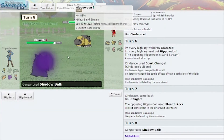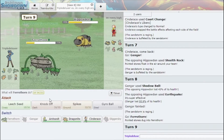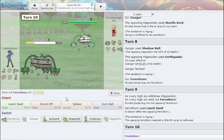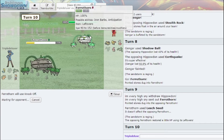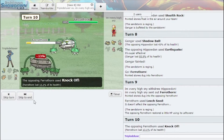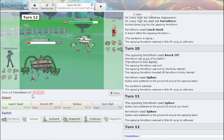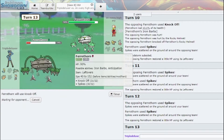I'm gonna Shadow Ball this just to get some chip on it. Ferrothorn comes in, clicks Leech Seed. I'm gonna click Knock Off here because any chip on this would be really nice. He has Leftovers, which is annoying. Let me actually get up my Spikes here — Spikes are really annoying for him to deal with. More Spikes. We're both getting up our Spikes. I'm gonna click Knock Off, then Gyro Ball.